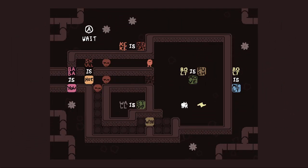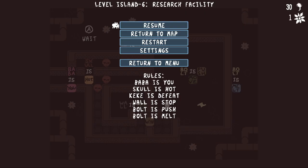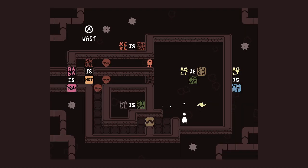Research facility. Okay, Baba is you, skull is hot, kk is defeat, wall is stop, bolt is push, bolt is melt. Is this bolt? Okay, melt loses to hot — yeah, look at this level, it hurts.